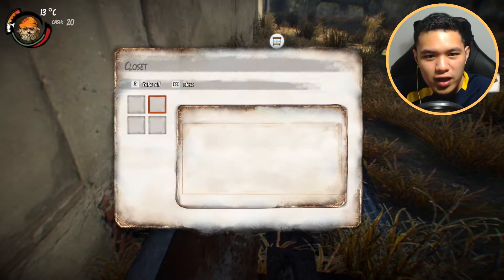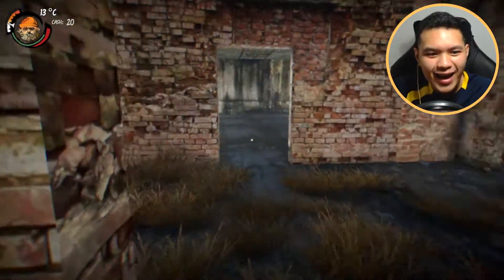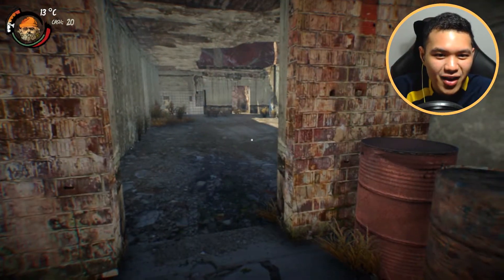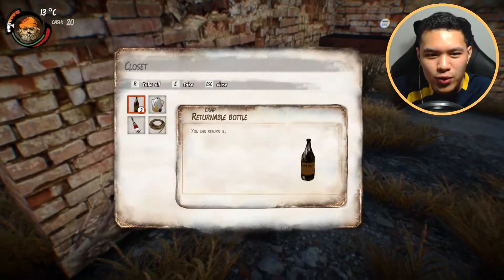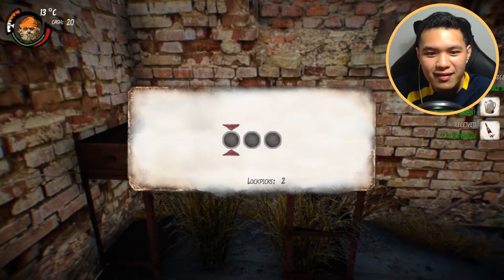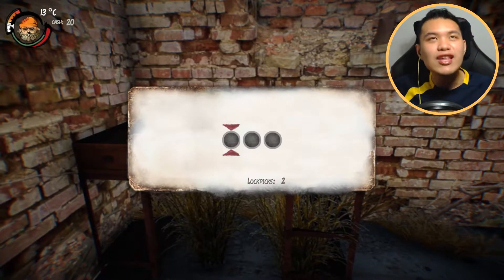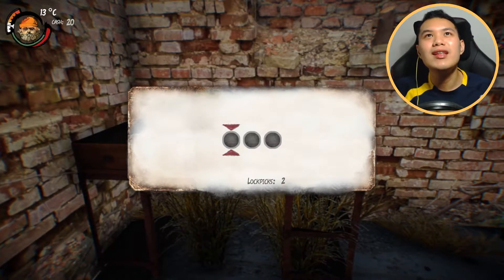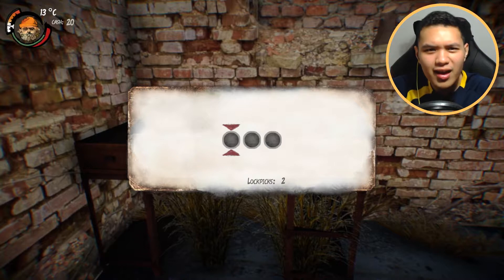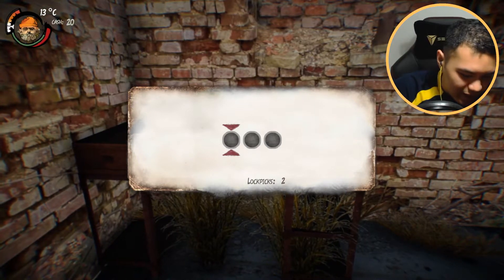We got a bunch of stuff over here, we got some wood planks as well. And in this game there is actually a hobo master, which we are going to go to him later on. We're going to meet him and see how this goes. He is one of our masters - he's there to teach us how to be the best hobo there is. He's the master of all hobos. And we got some lockpicks over here - let's try to unlock this.